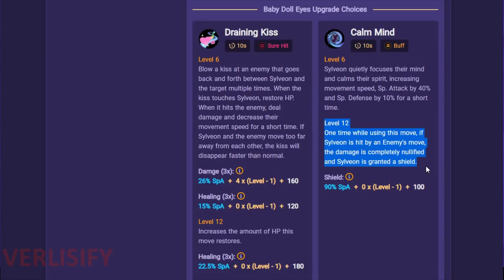The level 12 upgrade comes online at a really good time. Even in a bad game, you can scrape level 12 by Zapdos. It's a level 13 hard power spike Pokemon that has a tough time coming back and trying to turn Zapdos if they're already really far behind. So you can hit level 12 and Calm Mind is nasty.